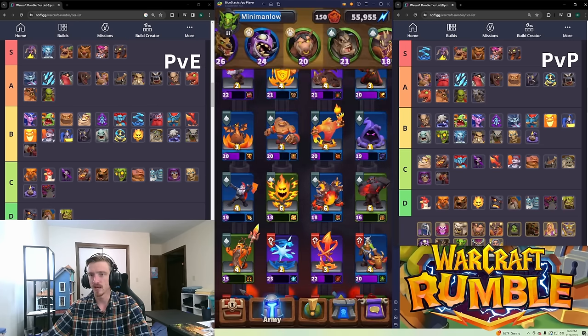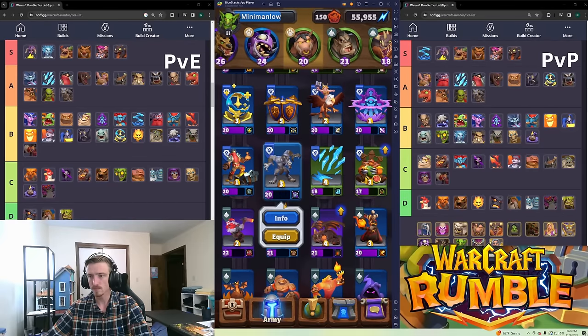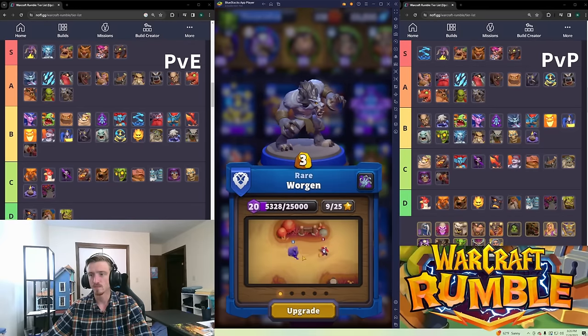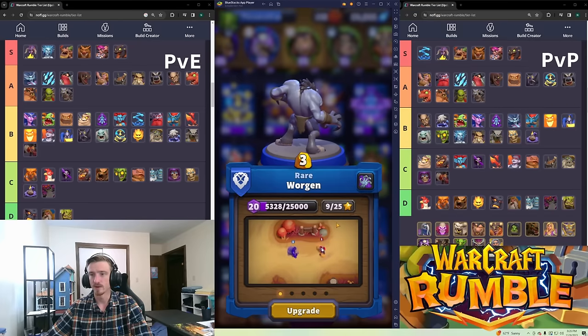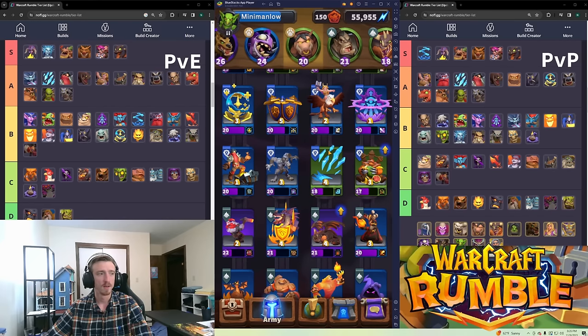Worgen is A tier in PvE and A tier in PvP. He has a talent that makes his ambush damage do more — he's unbound stealth, and when he hits something out of stealth it deals a huge burst of damage, generally one-shotting things. Used to snipe things in PvE campaigns and get chests and snipe targets in PvP. All around a solid unit, super good.